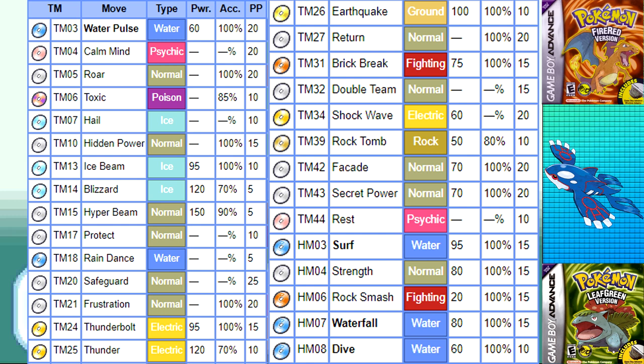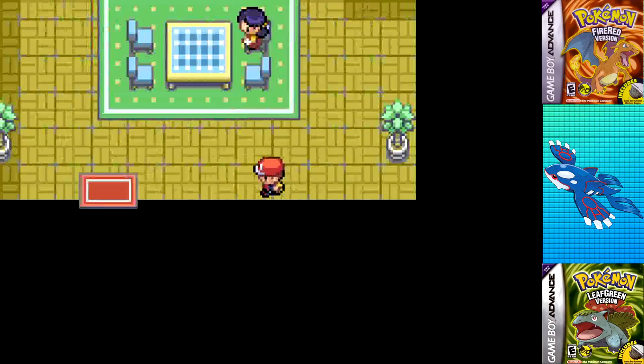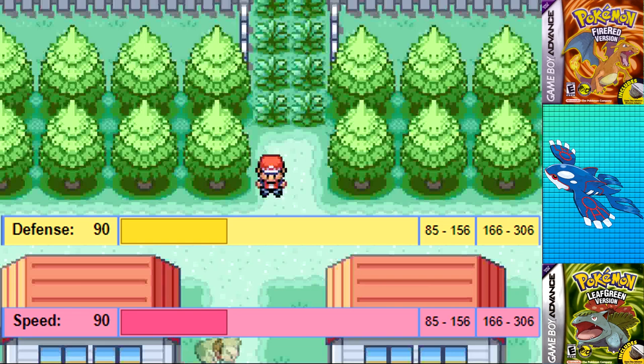Ice Beam by level up and Hydro Pump, meaning we don't even have to go out of our way to get a TM for Ice Beam, which gives us plenty of money to get Thunderbolt. Even at that point I can use Shockwave before I get that TM, so we have a lot to work with.